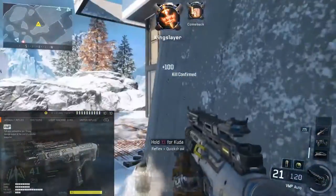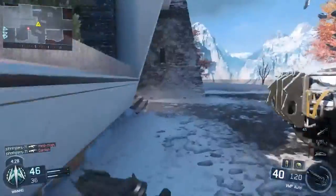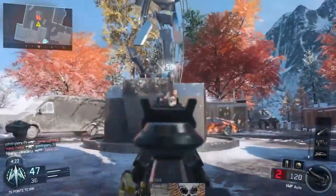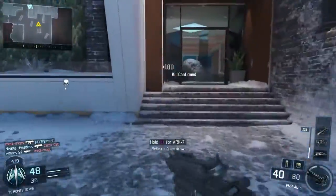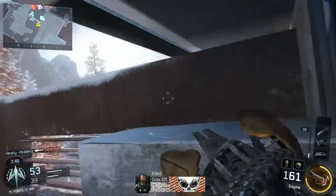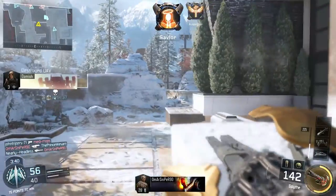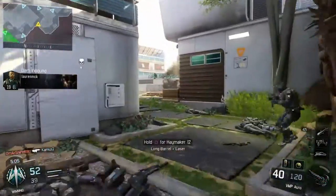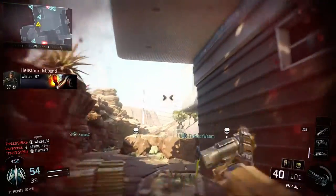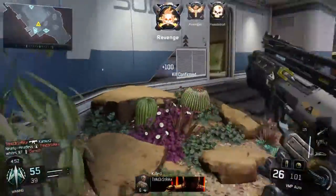The VMP is an absolute monster at close range. If I had to narrow it down, I'd switch between the Cuda and the VMP. The Cuda is the most balanced — good at all ranges with decent fire rate and damage. But it's a little boring and bland, so I prefer the VMP. I know it's not great at range, but you don't really want an SMG for range anyway — if you want that, pick an assault rifle or the Razorback. For me I like the VMP, I like to rush flags on domination and it just tears people up, so that's my favourite submachine gun.